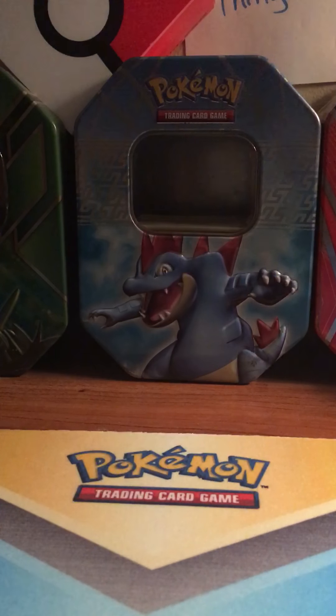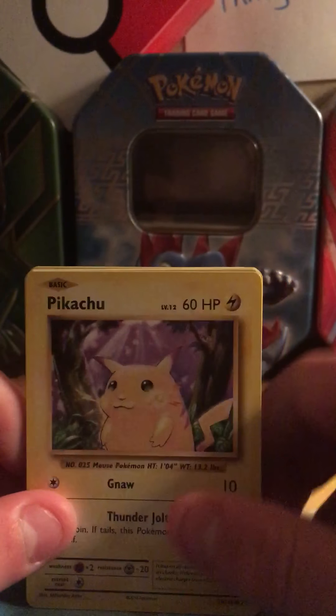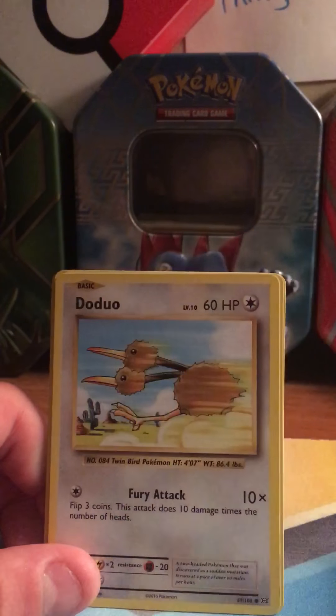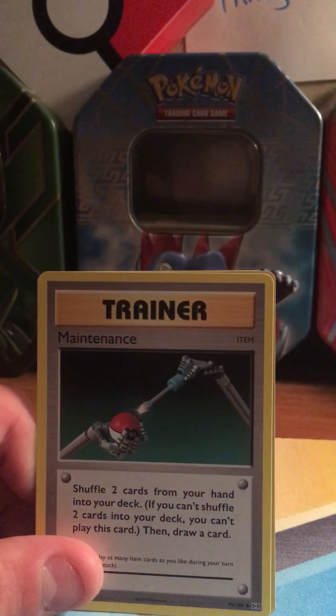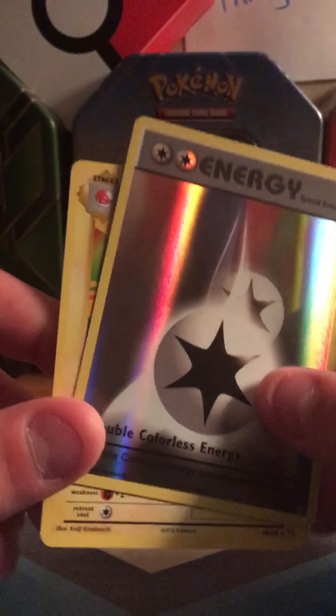Last pack, they'll probably be opening — take a look at the Legendary Treasures for some other time. Pack starts with Pikachu, Machop, Weedle, Geodude, Staryu, Machoke, Potion, Maintenance. First holo is a Double Colorless Energy, and the rare is an Electrode.